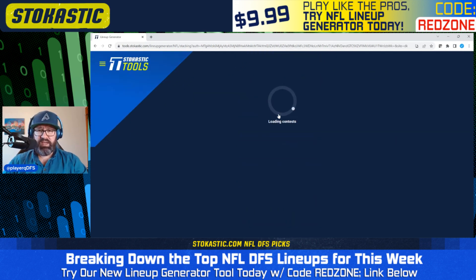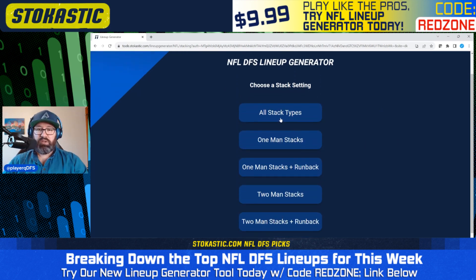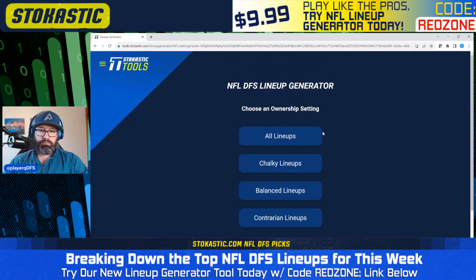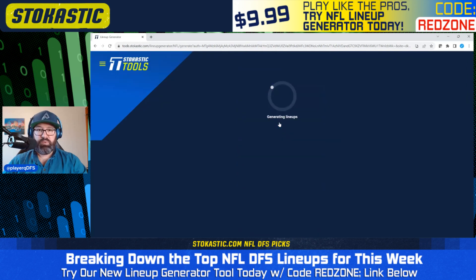Let's start by looking at some DraftKings lineups. I'm going to do it a little bit differently this time — I'm going to do all stack types. But instead of doing all lineups, I want to see what the different buckets look like. So I'm going to look at a few lineups from Chalky, a few balanced, and a few contrarians. I want to start by just looking at what the Chalky lineups look like this week.